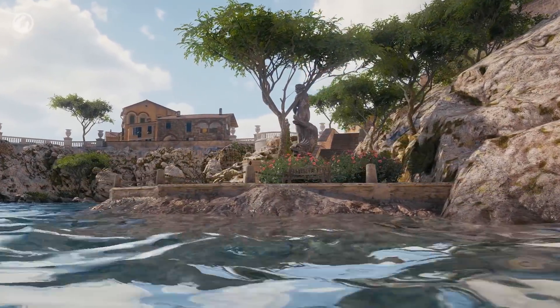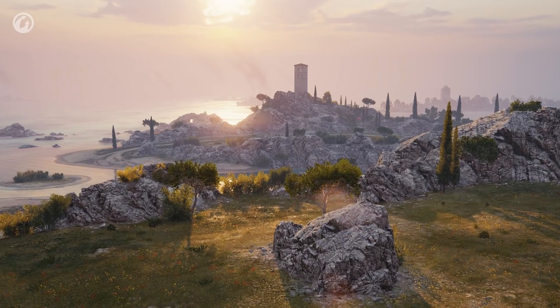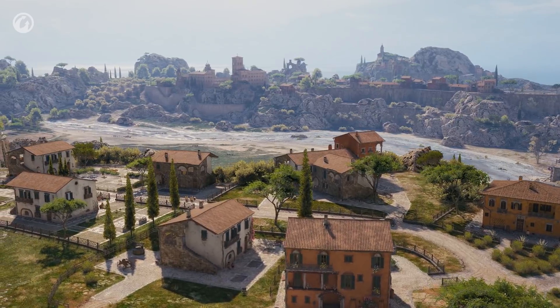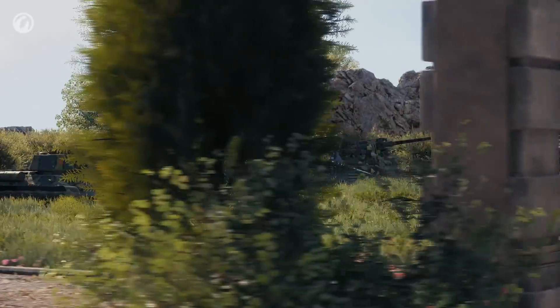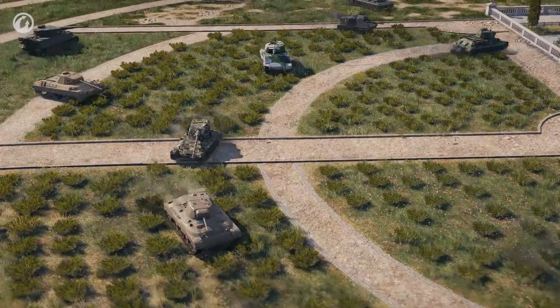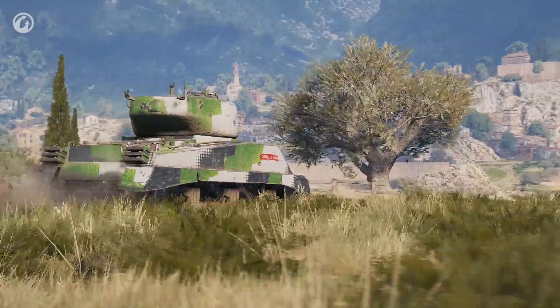Mines, Glacier, and Siegfried Line were modified to make the team's opportunities even. The Province map has changed too — it now has a limited-tier range from 4 to 7. If you want to know more about the balancing corrections, check the game's site.